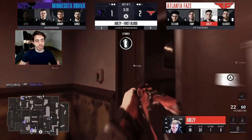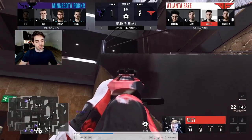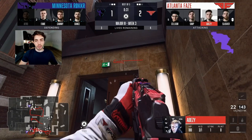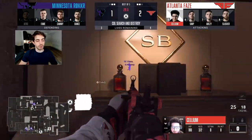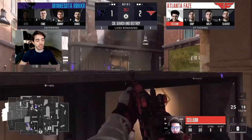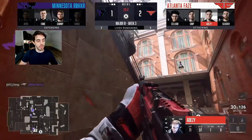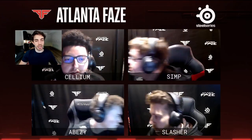That's how FaZe works these picks — they get the pressure and BZ is probably the best at getting First Bloods in Search and Destroy. They get the Bomb planted. Slasher is in a huge position to catch anyone rotating through B-Con or Pool. It's a super hard retake for Minnesota. Slasher makes a huge play, stays alive as a distraction, and Simp picks up the kills because Minnesota is chasing Slasher out.